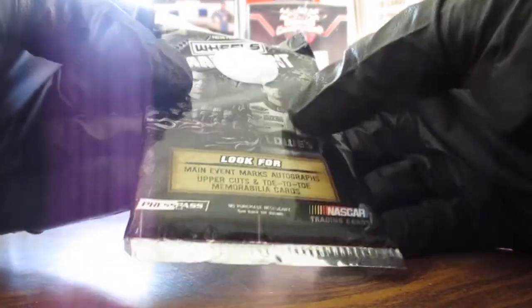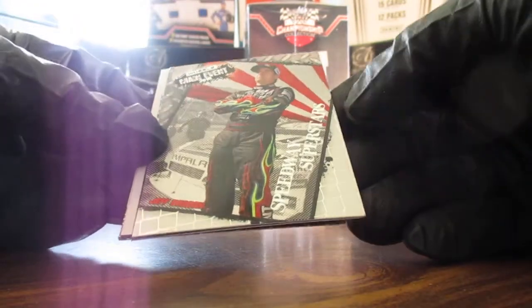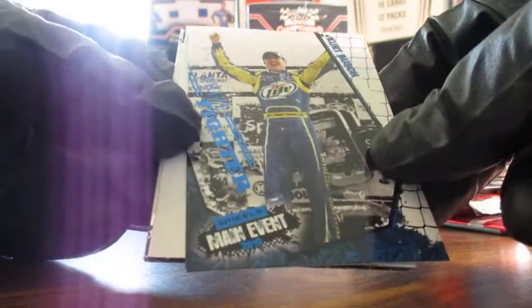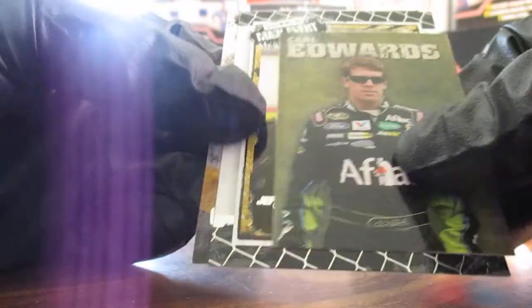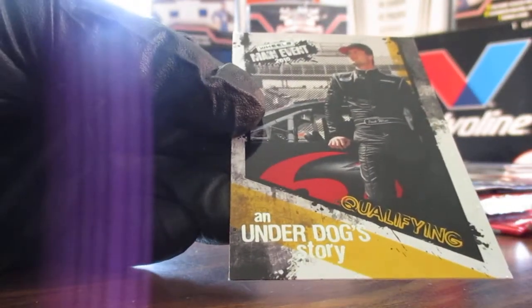Moving right along — that Stealth pack is really sticky. Wheels Main Event 2010: we've got a Blue Parallel of Kurt Busch, another decoy, Carl Edwards Mini, Jeff Burton, and Josh Wise — he seems to be in every pack of those Main Event.